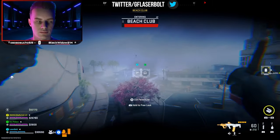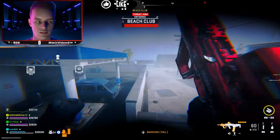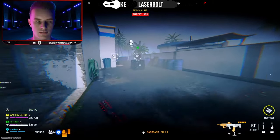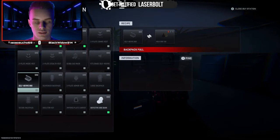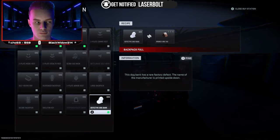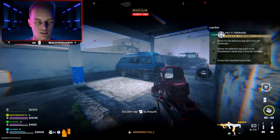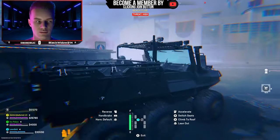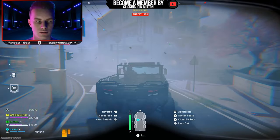To check if the Scavenger has spawned, look for a special icon on the map that looks like a square shopping cart — not your regular buy station shopping cart icon. You may recognize it if you've seen any camo-related videos. If that icon is on the map, the Scavenger has spawned.